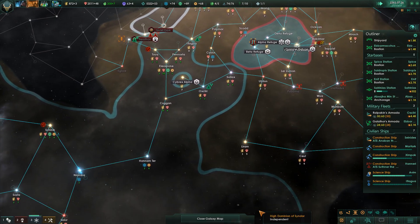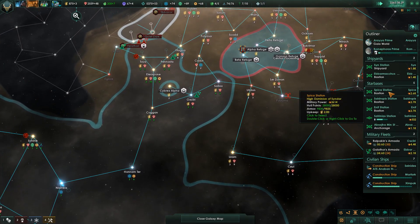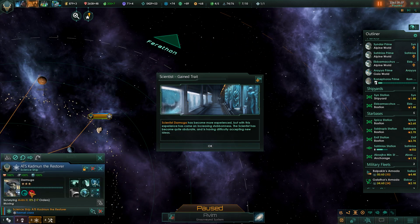Once that colonization is finished, we're going to get the energy credits back that we're currently losing from colonizing Corner-for-us, so we're in good shape energy-wise. Scientist Ar'Muga has become more experienced but with this experience has come an increasing stubbornness. That just canceled out what made them awesome.